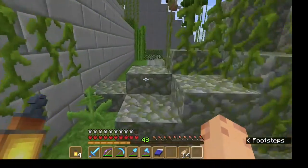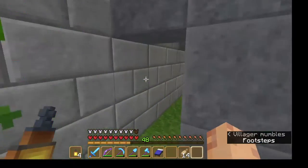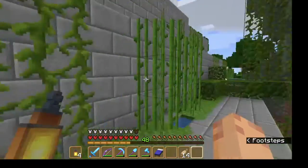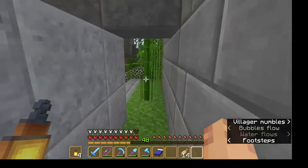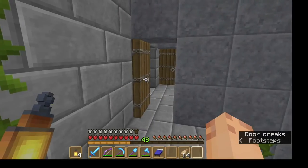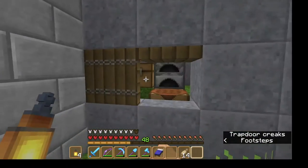I should bring some nether vines - some crimson and warped - over here. I have ways to get from one side of the stairway to the other on different levels, though I don't necessarily need it on every level. This is one of the ways into the pyramid - I'm not going to show you that right now. Down here is my little work area for when I'm working on things out here - keeps it tucked away, with smelting, crafting, and stone cutting.